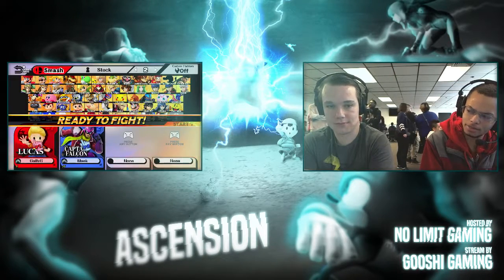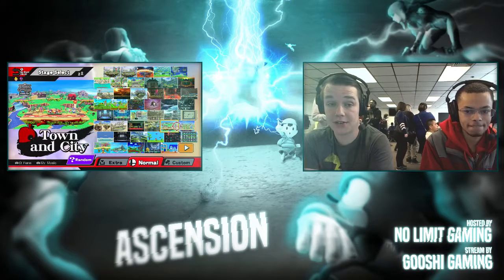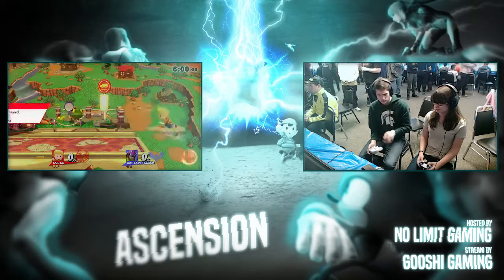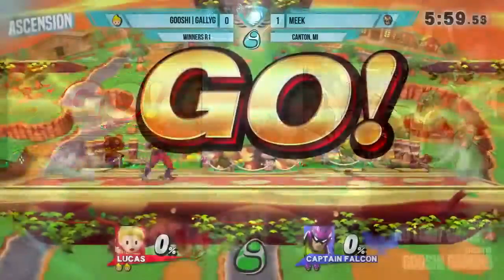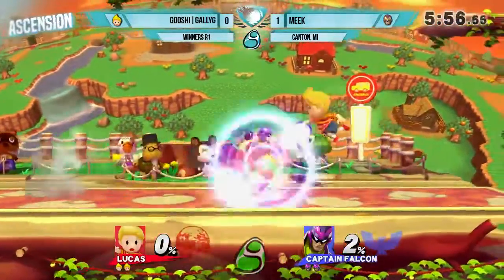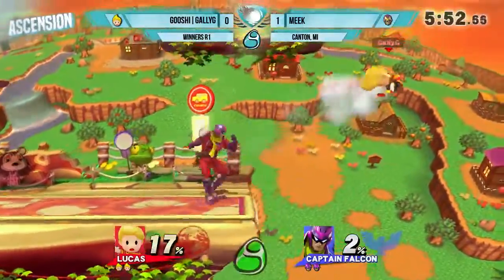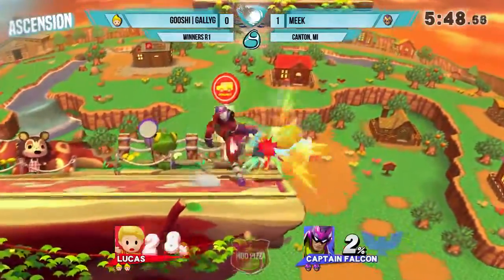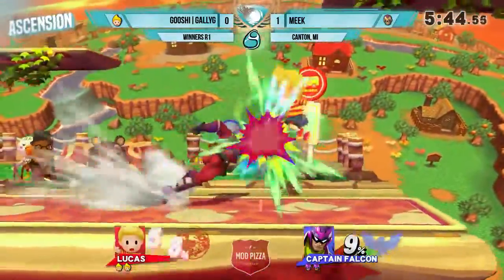With just that, he was able to get a very nice forward smash and kill Gally G. I think that was a JV too? I believe so, yes. I know Gally G has a lot of experience against Meow, but this is a different Falcon. Meow's getting up there too. All right, so Game 2, Town & City. We should probably see more of Gally G trying to get more distance and not letting Falcon get in range. More Zairs and PK Fire, I would assume — yeah, that's what she should be opting for.